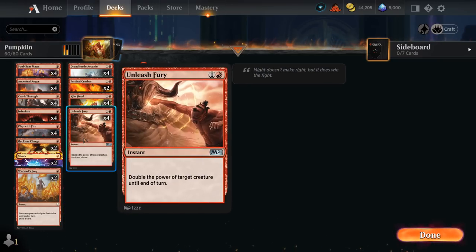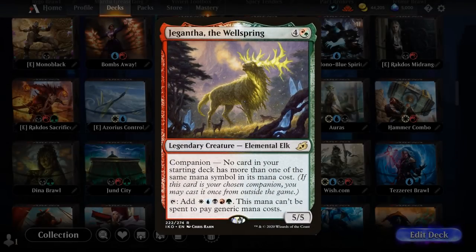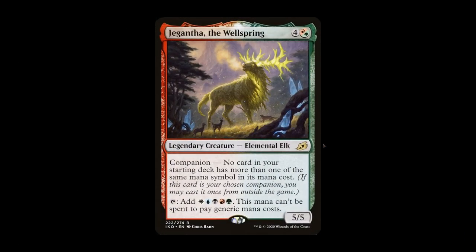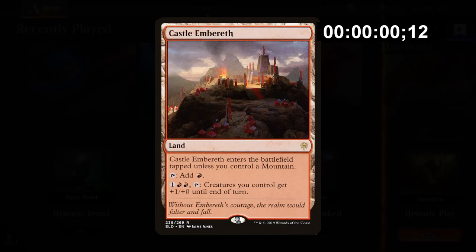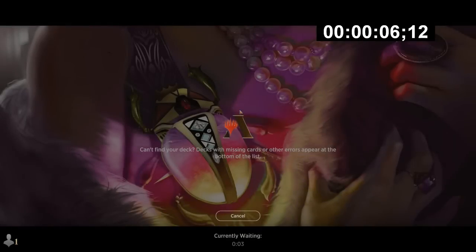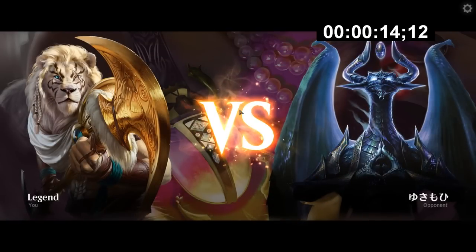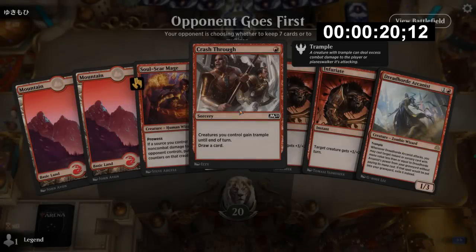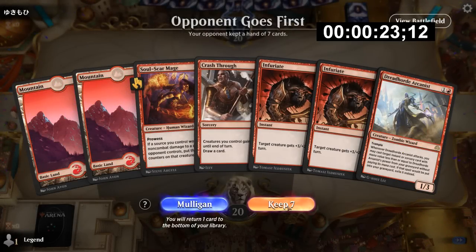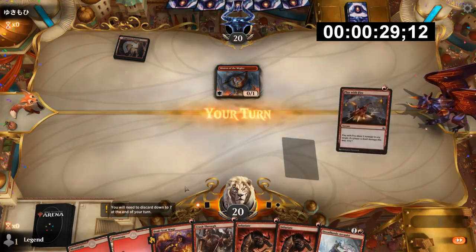And then of course 4 copies of Unleash Fury. The mana base is very simple, just 20 basic mountains. We're not playing any companions like Giganth, even though we could, and we're not playing any fancy lands. We could easily slot in a Castle or some creature lands like Den of the Bugbear. But the reason we don't is to keep the power level of the deck pretty low. Since we're playing in the regular play queue and not in ranked, the matchmaking is going to try and match us against decks of a similar power level with few rares, theoretically matching us against some low power level decks, which leads to faster wins — which is the goal with this deck.